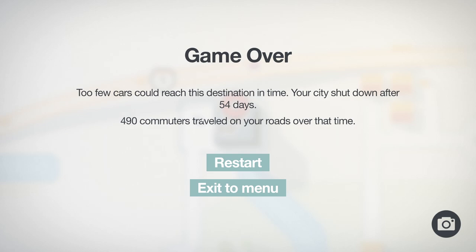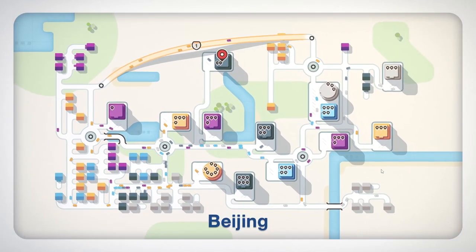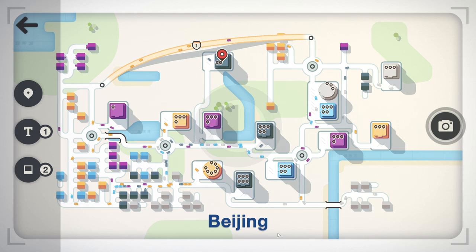It's about to die. We've lost it - go on, go on! He's there - no he was there but... Game over! Too few cars can reach this destination in time. You'll see shutdown after 54 days - only 490 commuters traveled on your roads over that time. That's sad. I'll take a picture of it - that's kind of cool. You can find your save photos in the Steam screenshots library. I like that, that's a cool little feature.